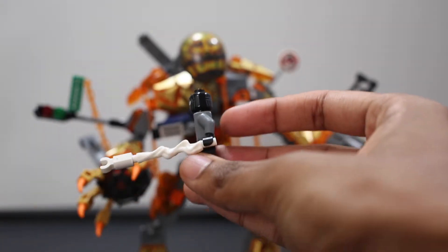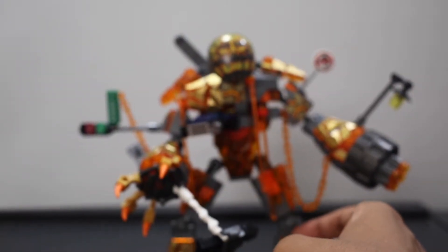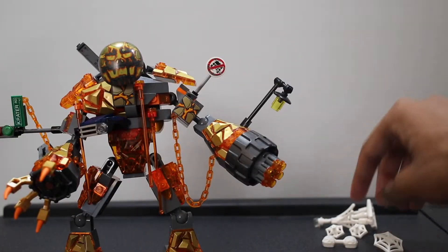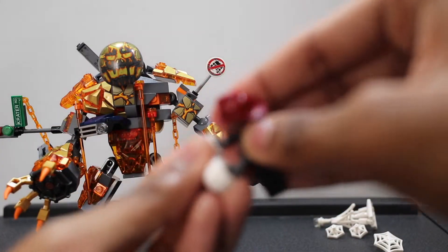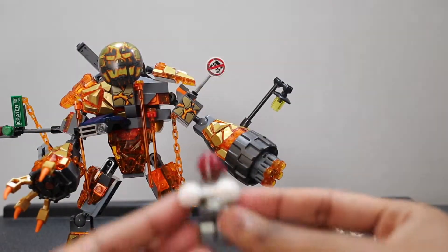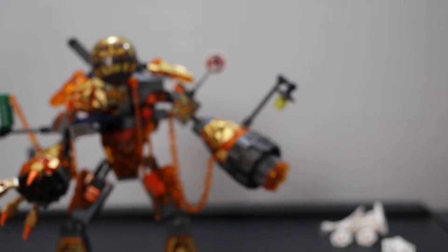He comes with a bunch of web accessories. One of them you attach so he can just swing around, which is cool. You also get web cuffs — I don't think he's ever had web cuffs, but basically you just attach them like that. It's more like webbing that ties both arms together in a certain scene of the movie. It only has one attachment on one side and is blank on the other so it's easier to remove.